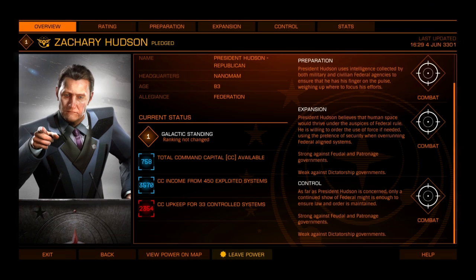At the heart of Power Play is a resource called Command Capital, or CC. Exploited systems provide a CC income. From this income, Powers must spend CC to pay upkeep for control systems, which would otherwise revolt. Remaining CC is then used to expand the Power's territory by creating additional control systems.